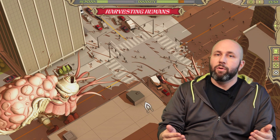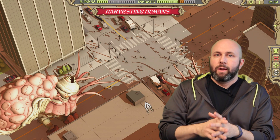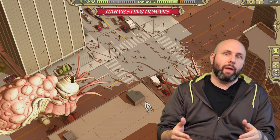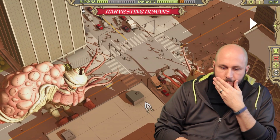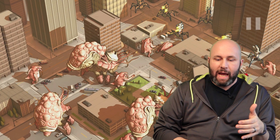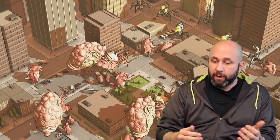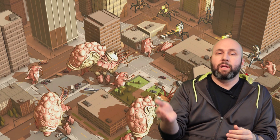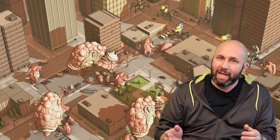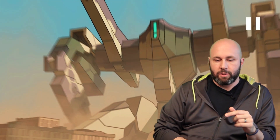Moving on, you'll see how things attack. The Ancient Ones' harvesters are actually able to attack. We intentionally left out the Machine harvesters in this, because the Machine harvesters can attack too. And you'll see that they're actually able to knock over buildings — that's intentional.